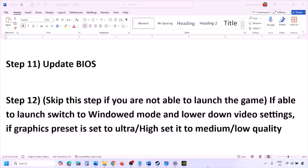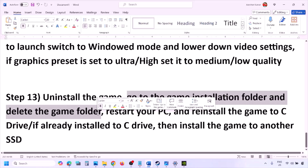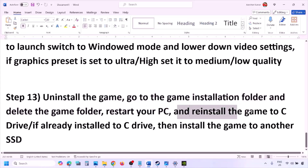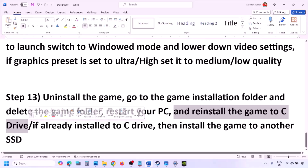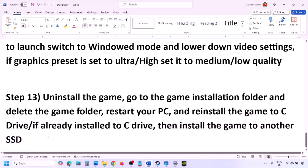The last step is to uninstall and reinstall the game. If nothing is working, go to Steam, right-click on the game, and click Uninstall. After the uninstall, go to the game installation folder, delete the game folder, restart your computer, and then install the game to the C drive. If the game is already on C drive, try installing it to another SSD. One of the steps shown in this video should help you run the game successfully on your Windows computer.